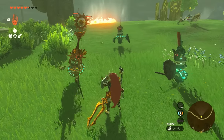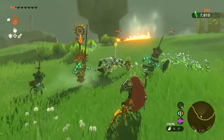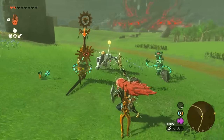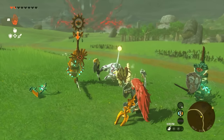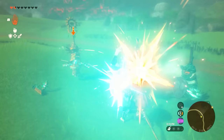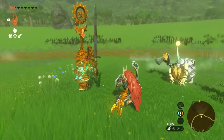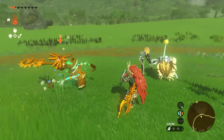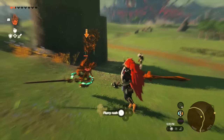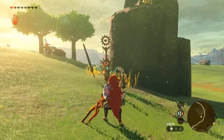Constructs drove me insane, but there's an indicator of when you're supposed to dodge or parry them — their eye glows. As we zoom in, you'll see the eye. You can parry right when they do that, or get ready for a flurry rush. Just back up as soon as the eye glows red and move in for a flurry rush kill. It all comes down to the eyes with the constructs.